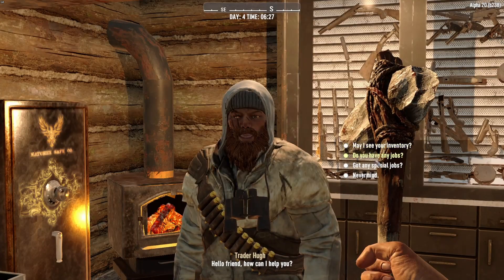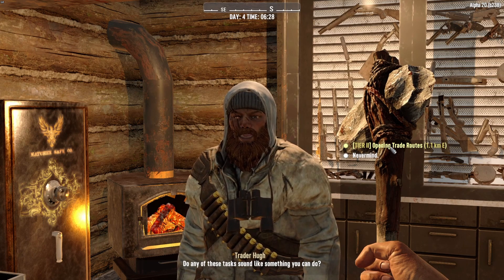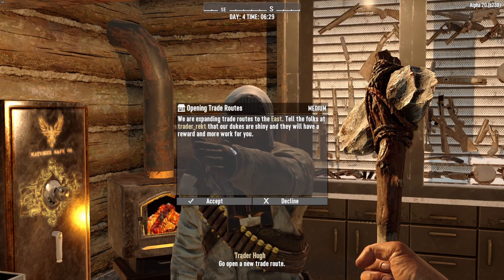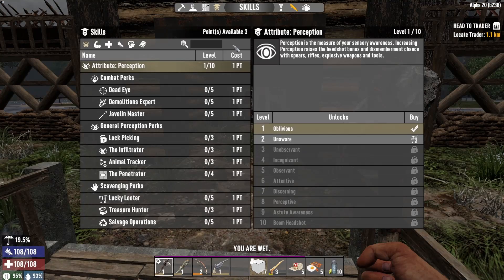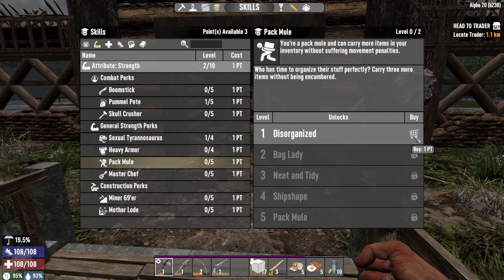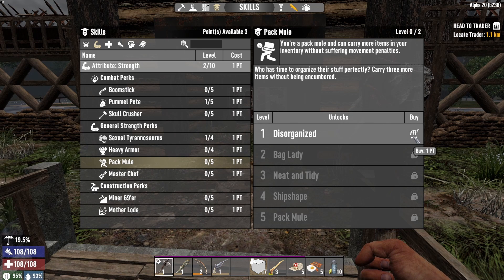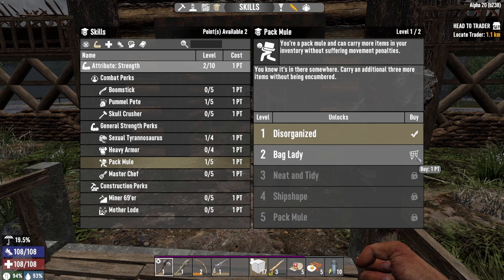So that's what we're doing today. The trader has a job: opening trade routes, and it's one kilometre away — should be outside of this town. We're heading to trade erect. I've got three skill points so I could get Pack Mule, which is going to give me three extra spaces. Because it's Nomad playstyle I really need as much inventory space as possible. I'm going to get Pack Mule — and I can get the next rank straight away as well.